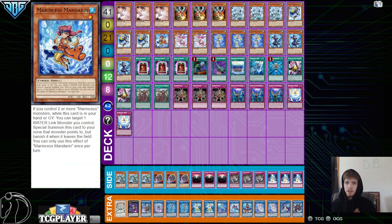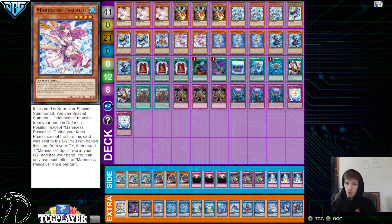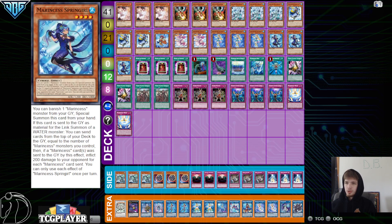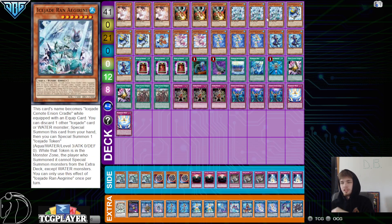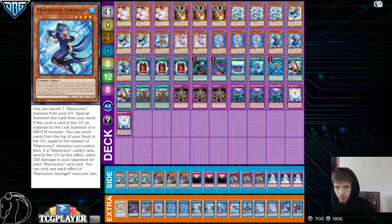3 Blue Tang, 1 Mandarin, 2 Pascal Loss, 3 Seahorse, and 3 Spring Girl. They decided to cut down on these two, which kind of hurts, because it's like they took those three and just changed them into Ice Jade, which is definitely going to hurt the consistency of the deck. It's also going to make Blue Tang hit less, which makes Ice Jade a little bit worse. So I wonder how that worked out for them.